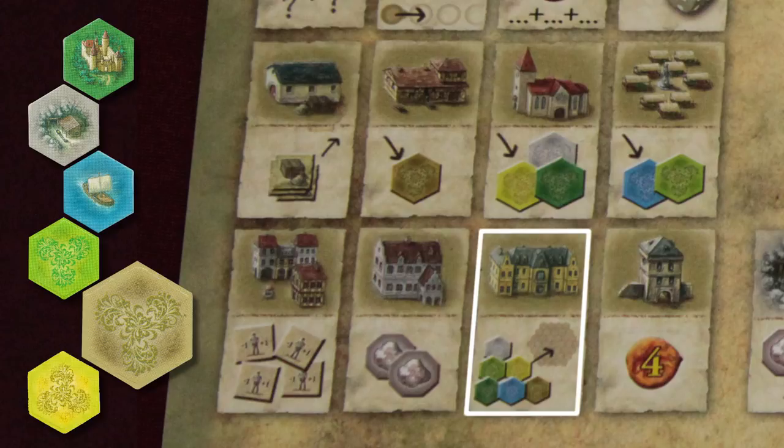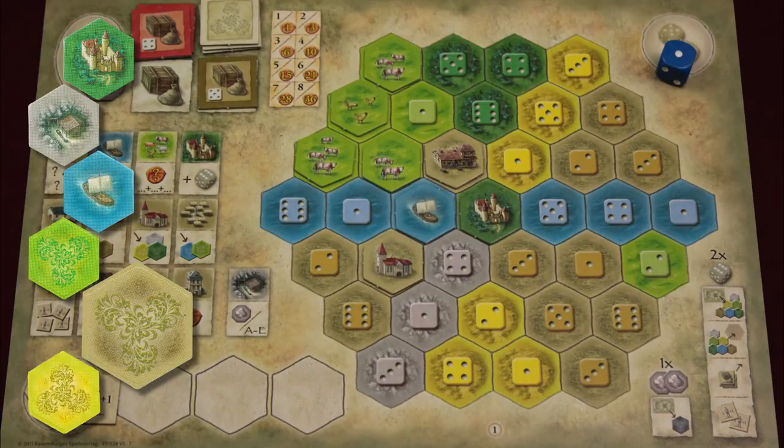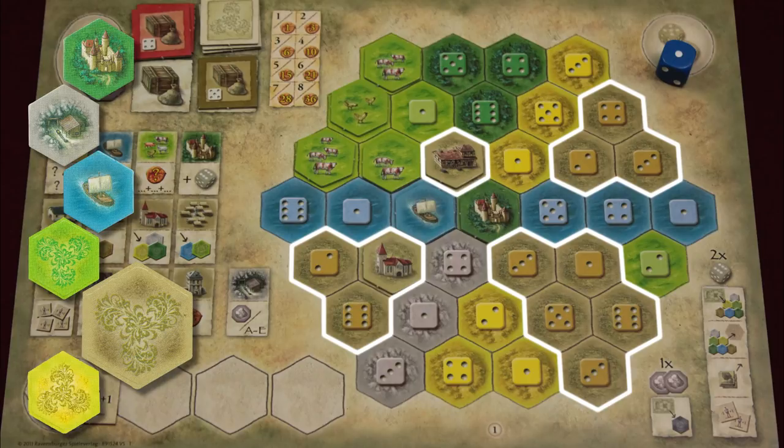The boarding house gets you four free worker tiles, while the bank gets you two silverlings. City Hall lets you add any one of the tiles in purgatory to your estate without using a die. When you add the watchtower, you immediately get four victory points. The cardinal rule of adding buildings is that you can't have two of the same building in the same beige region of your estate.